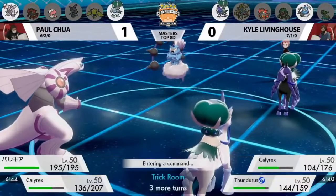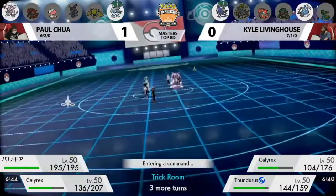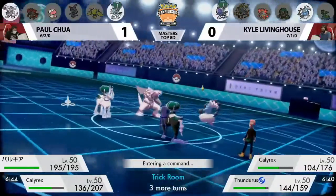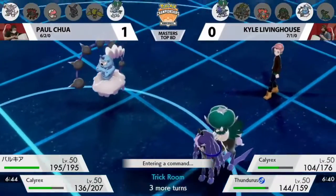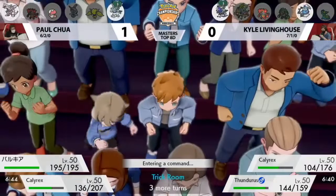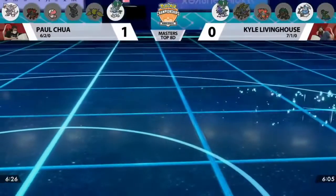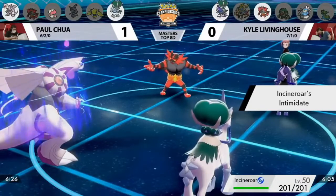Calyrex Ice Rider is going to be taking the Fly hit from Thundurus. I want to touch on that Fly turn one from Kyle — instead of dynamaxing, many trainers will just dynamax Thundurus right away turn one to get as much damage as possible. But Kyle understood that Paul really wanted to set up trick room, so dynamaxing would put himself in a bad spot by raising his own speed for Max Airstream, and then he'd be wasting his dynamax for the entire game. Fly took two turns to do less than half damage, but Kyle preserved his dynamax for later — which can be really huge — and preventing Amoonguss from using Spore.